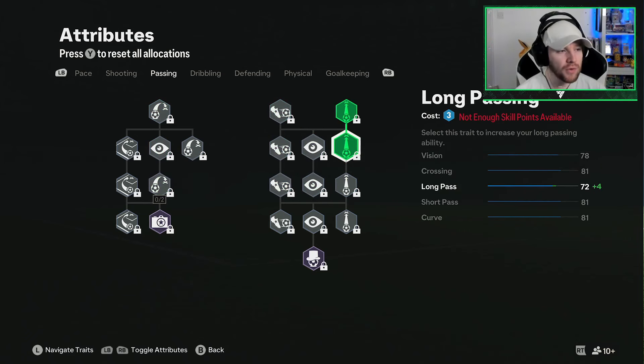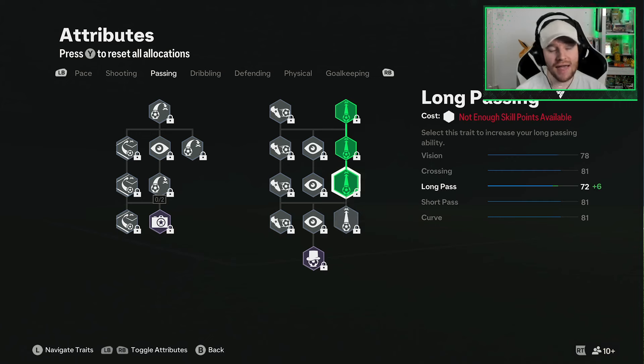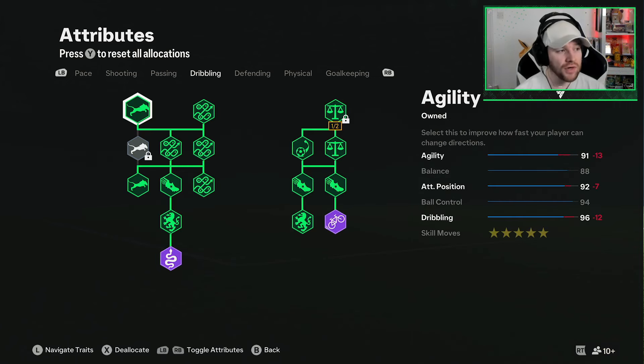On shooting we've got both archetypes as well as the 5-star weak foot. We also have a little bit on long shots and some on finishing as well. That gives us 91 finishing in total.